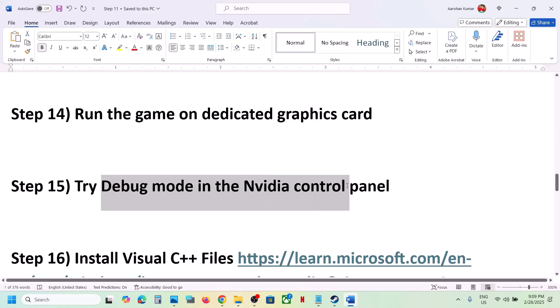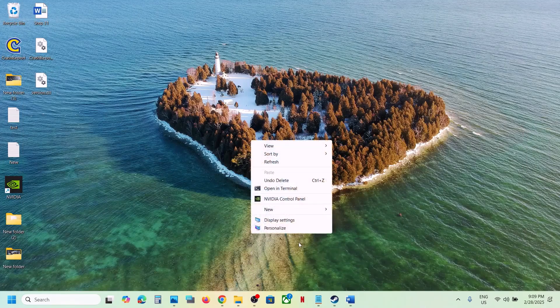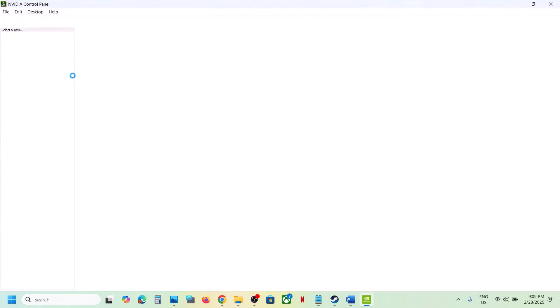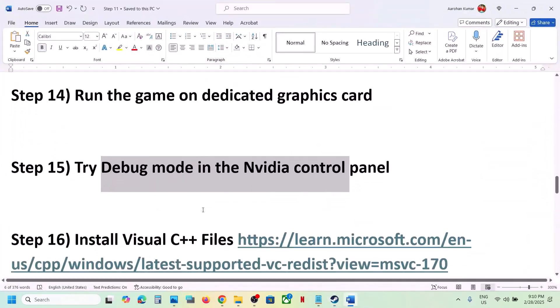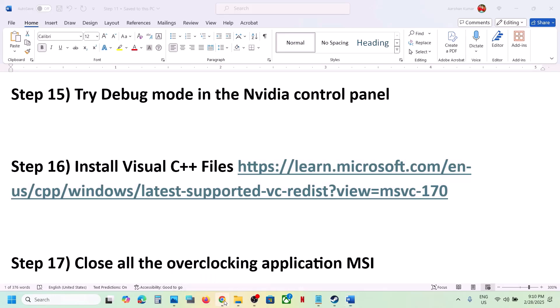The next step is to try Debug Mode in the Nvidia Control Panel. Right click on the desktop, click Show More Options, then click Nvidia Control Panel. Go to the Help option at the top, and you'll see Debug Mode — put a check on Debug Mode, then launch the game and check.